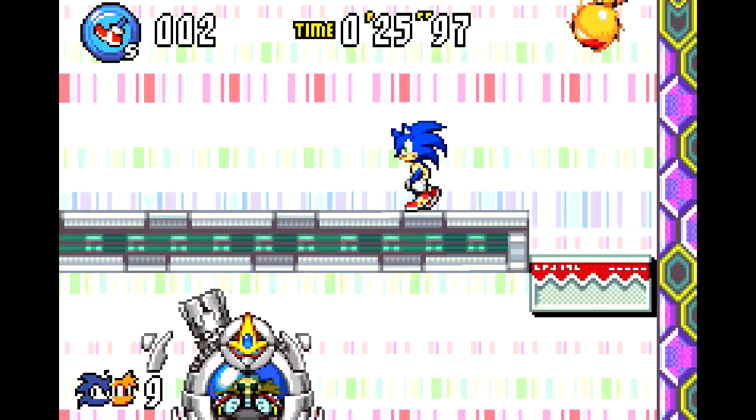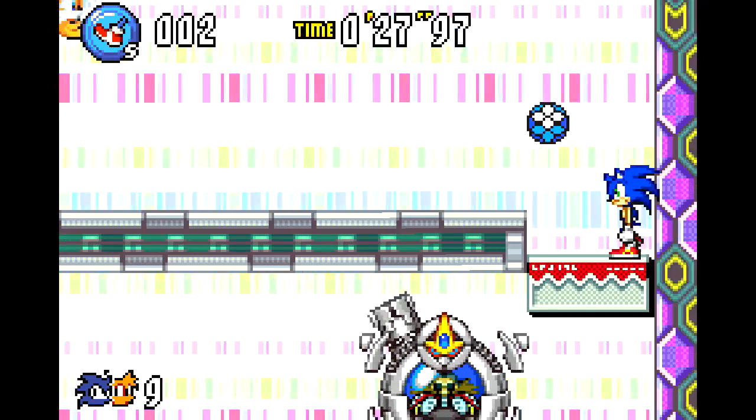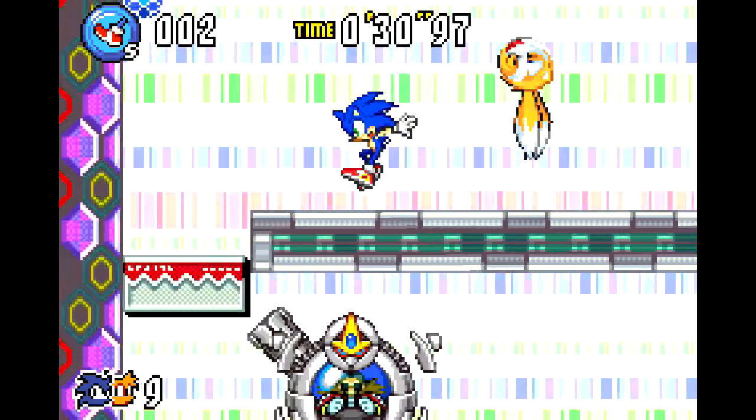The boss of Cybertrack is easily one of my favorites. You have to use the physics to bounce spheres back into Eggman that he's sending across the screen, timing it well so it'll hit him quickly — because if the sphere bounces off the wall too many times it will disappear for good, with the pinch mode being him sending them all over the screen. A very creative boss that I always enjoy.